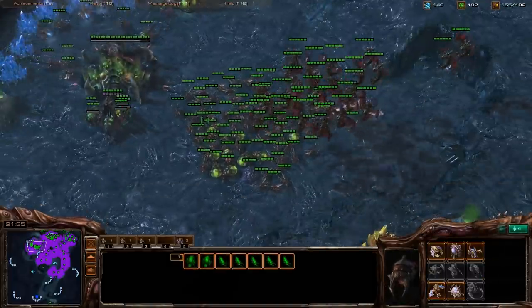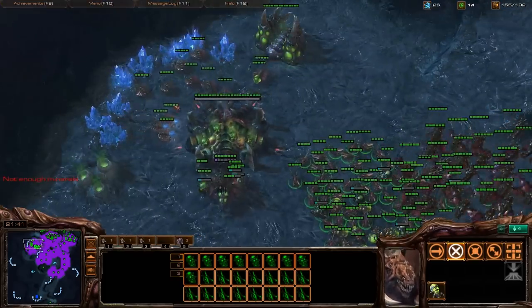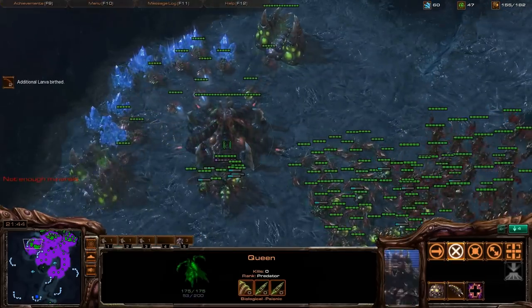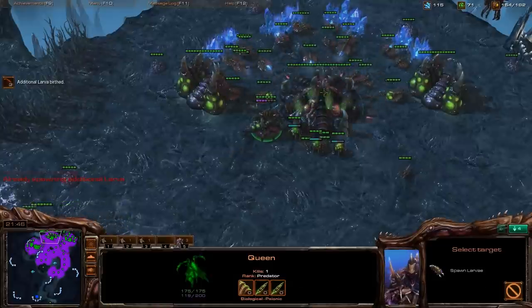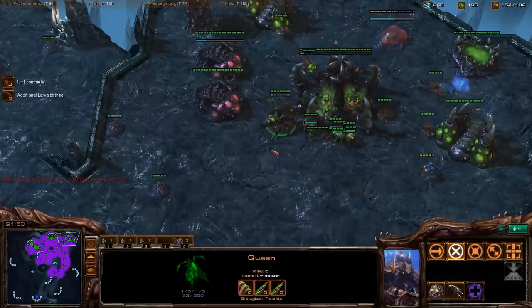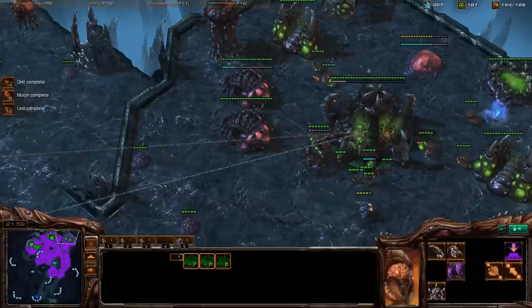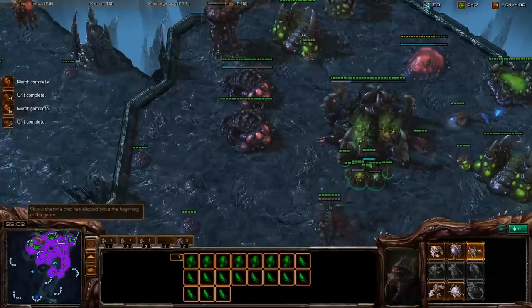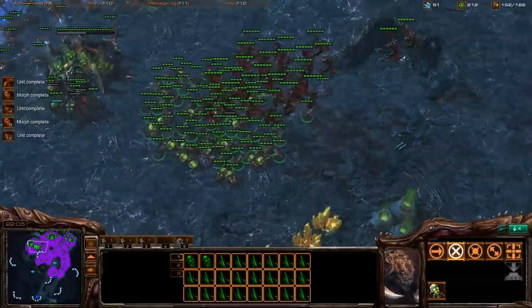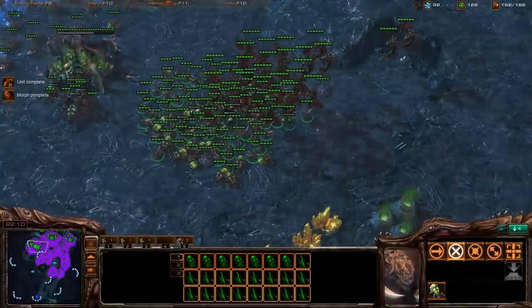For Hydralisks: you don't need Hydralisks versus Terran. Against Protoss, Hydralisks can work, but the reason you don't get them versus Terran is there are more units to attack and Hydralisks only attack one unit at a time, and they're pretty expensive. But if you get Mutalisks, they have a bouncing attack that does splash damage, which is much better against Terran bio.